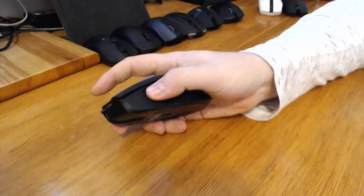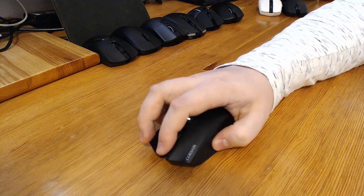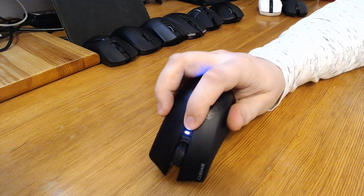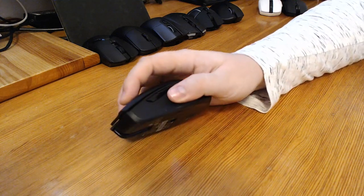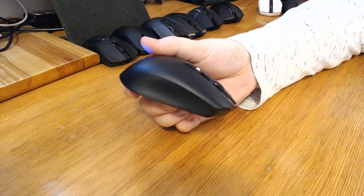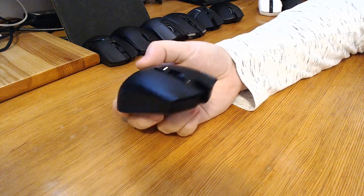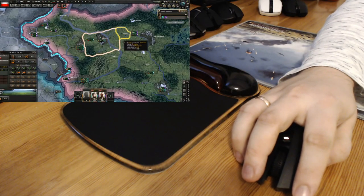The side buttons are positioned so that you wouldn't accidentally press them, and they feel pretty good. The wheel has a nice soft feel to it, although pressing the middle button can sometimes be slightly difficult without also moving the wheel. The DPI button switches between five modes displayed with different colors. It fits my hand in a variety of grips — I can grab it for long-term comfort or for greater precision. Both sides are rubberized and feel good. I found this mouse to be very precise — much more precise than the G305, because there is no delay on the click.